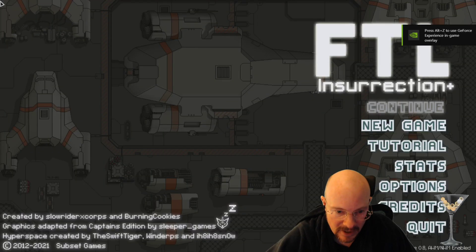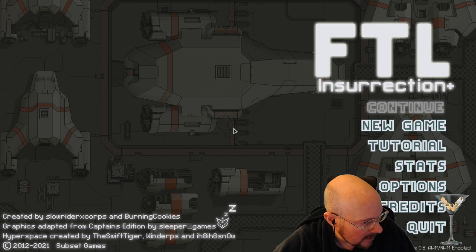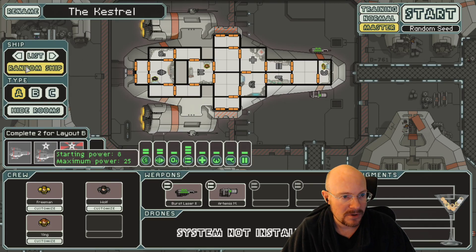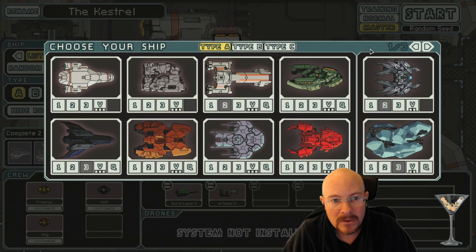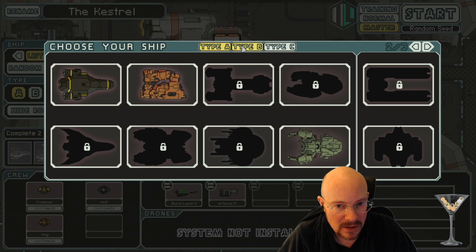Alright, SMPK. So what have we played in this one? I've been playing a lot of the plus ships - NGA, Mantis A, NGB, Kestrel A so far. I think we unlocked one or two more the other day. So that was the second page here - we unlocked the Kestrel B and the NGC.